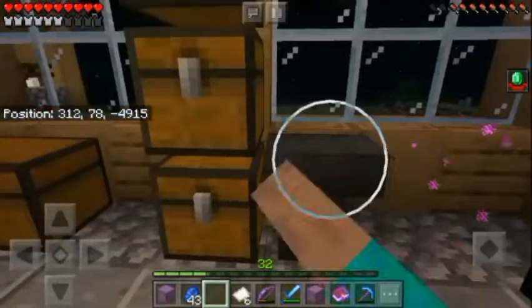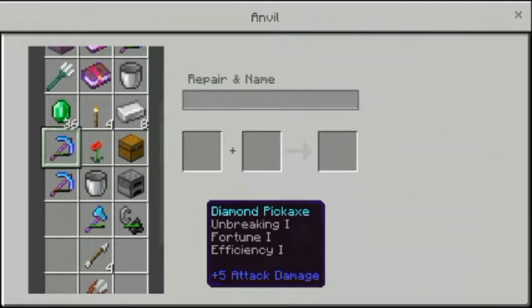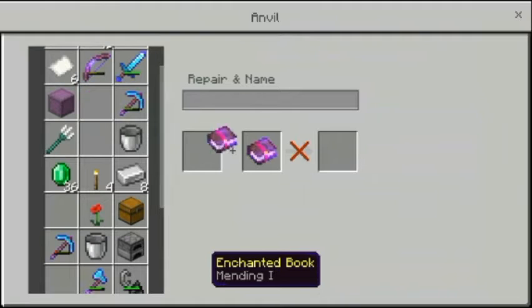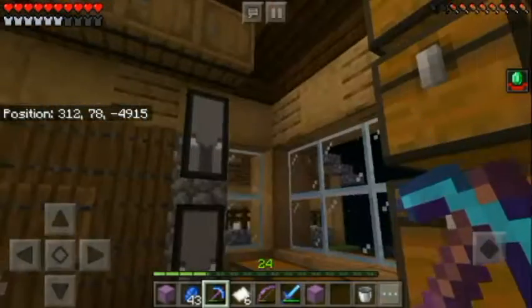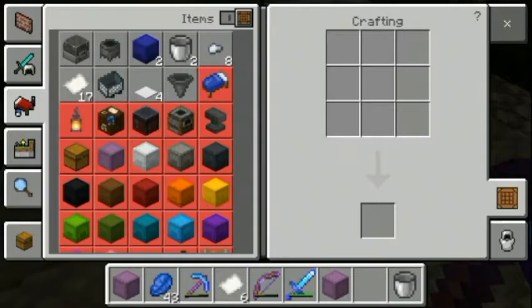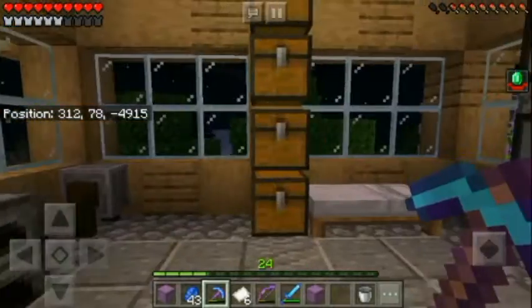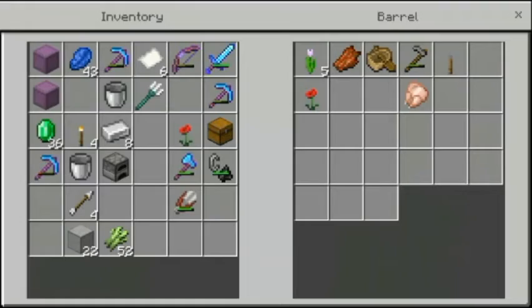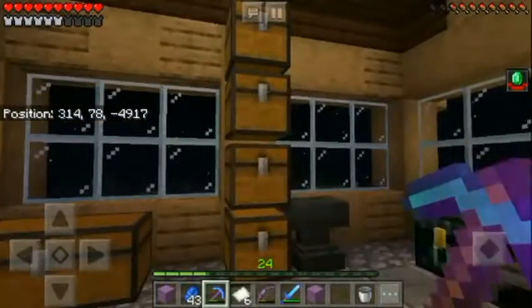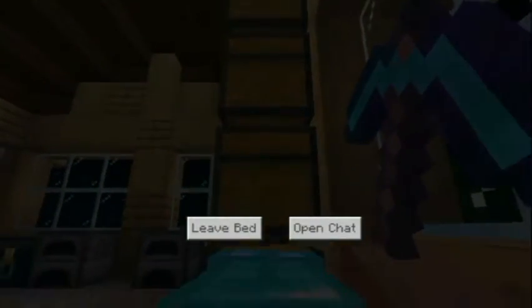The iron is done — awesome! So the pickaxe — not this one, but this one. I'm Unbreaking 3 and Mending, and I'm going to buy Fortune 3, but I need one more book. I'm sure I have the leather laying around somewhere. You can see I've changed a little bit with the texturing in my house — I watched a guy called the Mystical Sausage so I got inspired by building my wall like this. I don't have any more leather, so I'll sleep this night first and be back when I find it.